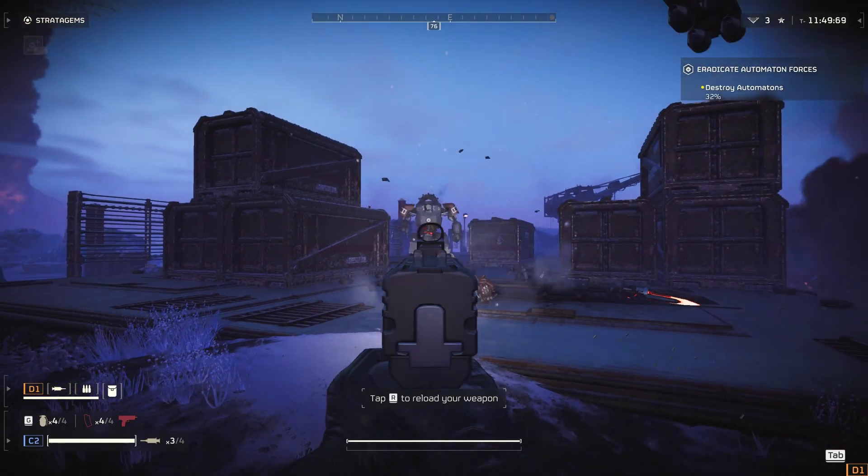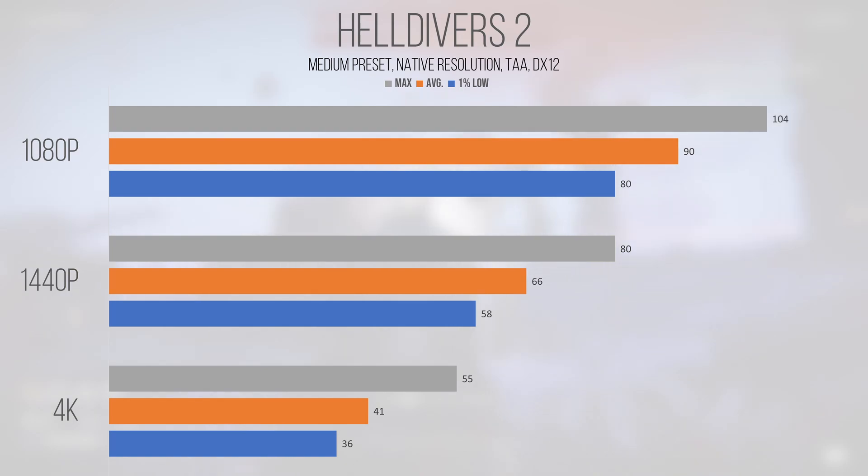Helldivers 2 is getting better over time but is still a bit rough around the edges on Intel GPUs. Tested at the medium preset and native resolution, the A770 returned 90 and 80 FPS at 1080p — smooth for the most part with some hiccups. 1440p dropped to 66 and 58 FPS, on the cusp of what feels good. 4K finished at 41 FPS average and 36 FPS 1% low, with FPS fluctuating wildly — 1080p is probably the way to go here. Upscaling could help, but it makes everything look blurry.